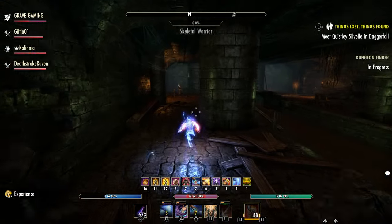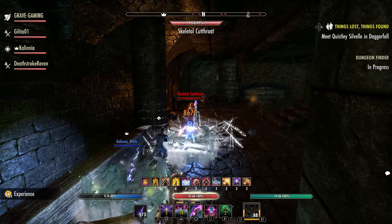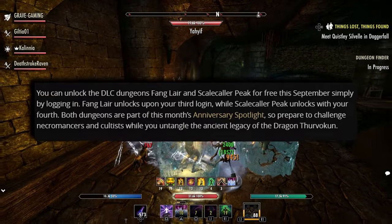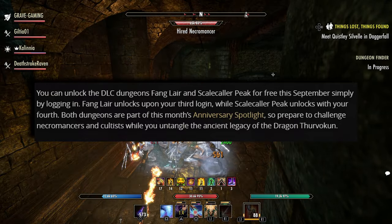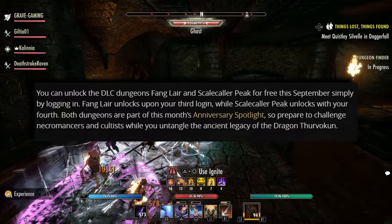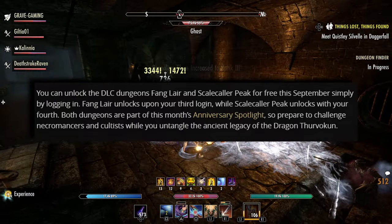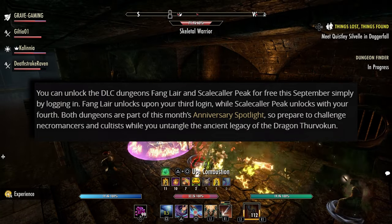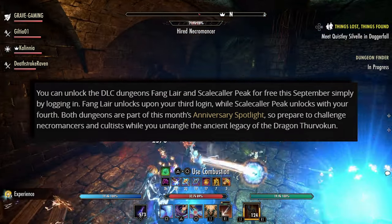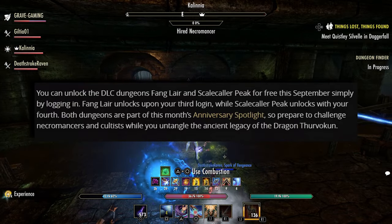This will be part of the daily login rewards for the month of September. You can unlock the DLC dungeons Fang Lair and Skullcaller Peak for free this September by simply logging in. Fang Lair unlocks upon your third login while Skullcaller Peak unlocks with your fourth. Both dungeons are part of this month's anniversary spotlight, so prepare to challenge Necromancers and Cultists while you untangle the ancient legacy of the dragon.